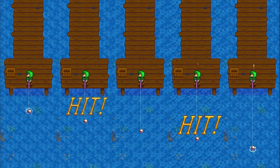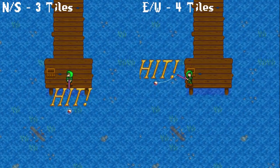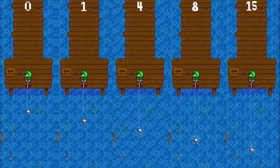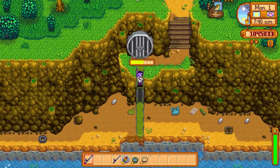Fishing level is important for a few reasons, like how far you're able to cast. At level 0 you can cast 3 tiles to the north or south, and 4 tiles to the east or west. These distances increase by 1 tile at levels 1, 4, 8, and 15. As far as I know, casting level 15 is only useful for obtaining the Iridium Krobus statue.